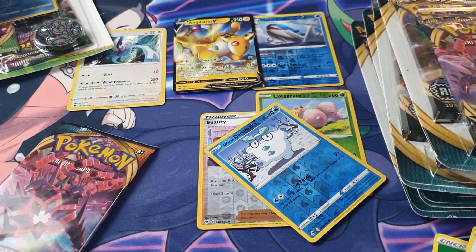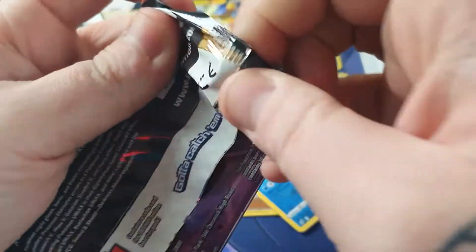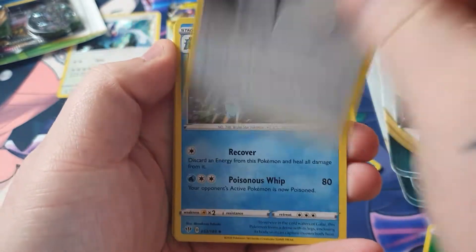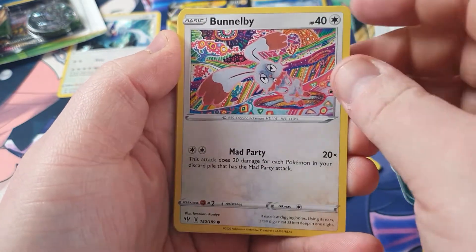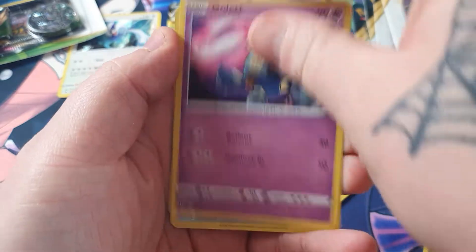I'm going to move this camera down a bit because I cannot see anything — there we go, that is far better. Now in Darkness Ablaze, we've pulled a Charizard VMAX before but I wouldn't complain about pulling another one. One, two, three and four. We've got Leaf Energy, Purple Energy, Doxa Plus, Clang, Mewtwo — that'll be a little bit, it has a Mad Party attack; apparently there's a deck that's really good and annoying to play against. We've got him again and a Wigglytuff.